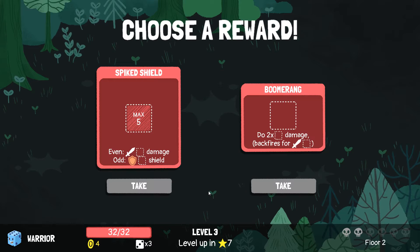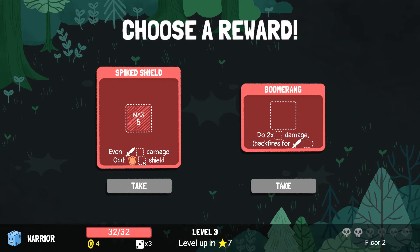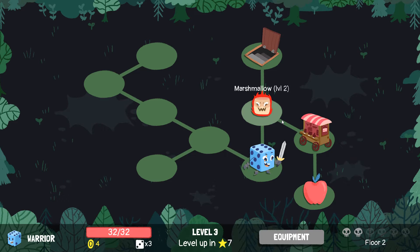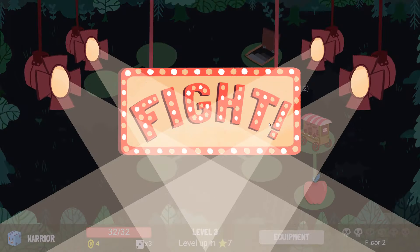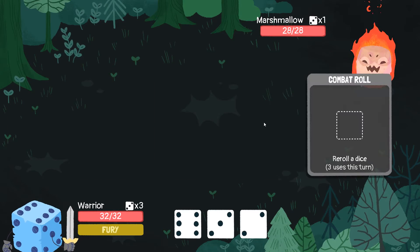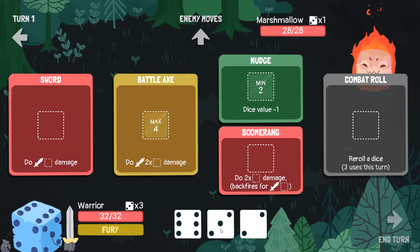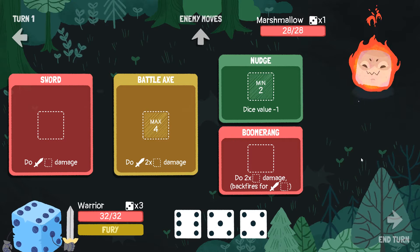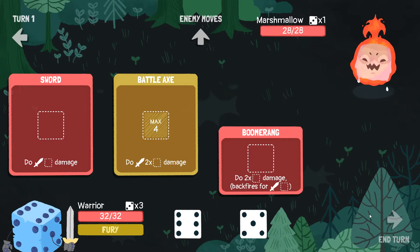That levels us up to level three, which means we get more hit points and a choice of new equipment. We can have a Spike Shield — on even it does that much damage, on odd it gives that many shields which is essentially extra hit points. Or we can have a Boomerang — it does twice the damage you put into it, but it does the same amount of damage back to us, and it only takes up one slot. I'm going to take the Boomerang because it's a pretty good heavy hit, even if we take a bit of damage ourselves.